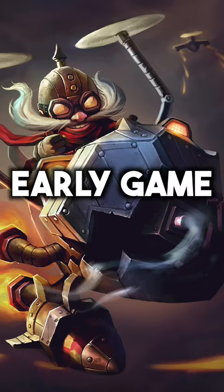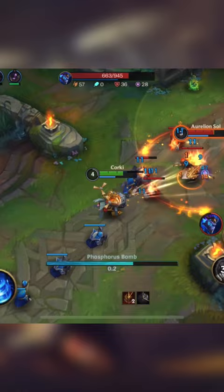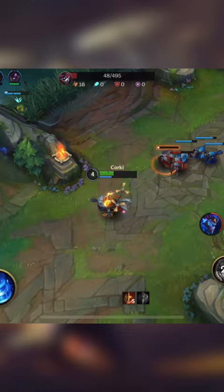You just want to farm up and scale. Poke with your first ability and ult, and save your second ability to escape ganks. You can punish melee champs when they walk up to last hit, but don't take too many risks.